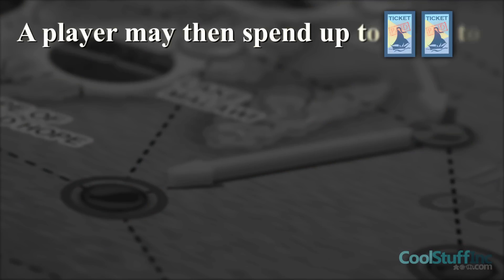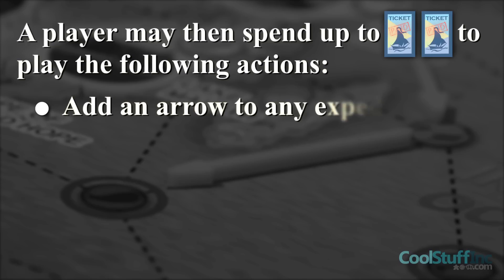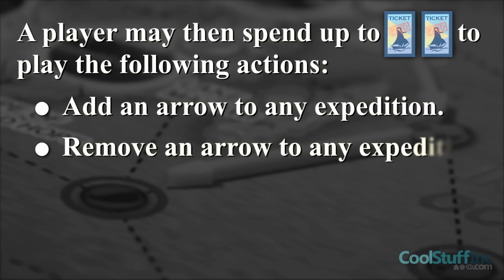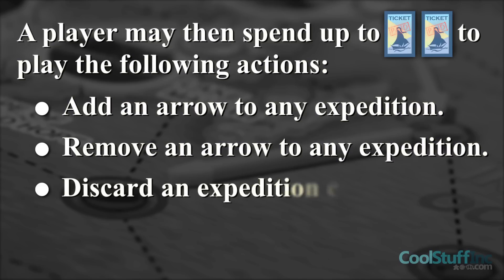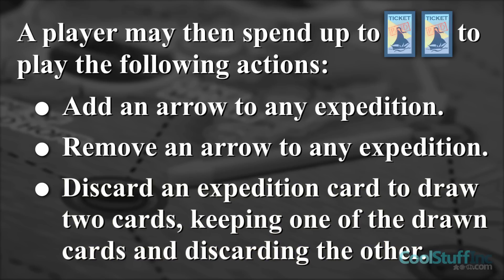A player may then spend up to two ticket tokens to carry out the following actions: add an arrow to any expedition, remove an arrow from the end of the expedition, or discard an expedition card from your hand to draw two expedition cards, keeping one of the drawn cards and discarding the other.